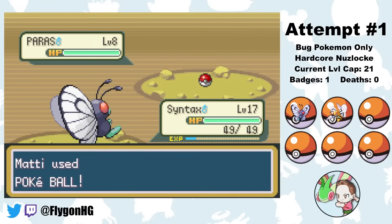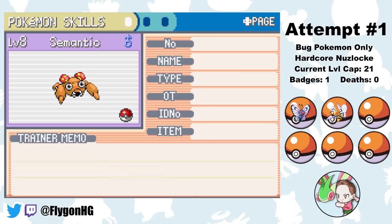After this, we get our third encounter from Mt. Moon - a Paras. It's another easy catch using the old man method, and so Paras joins the team.